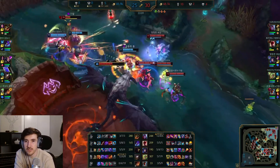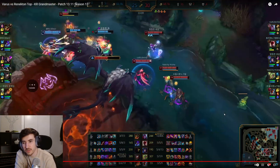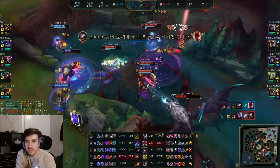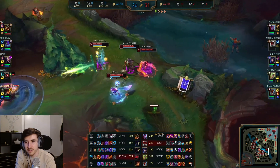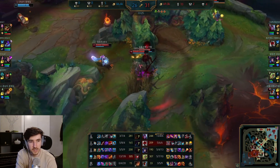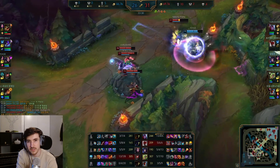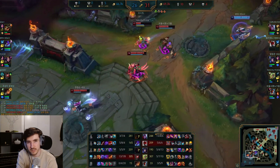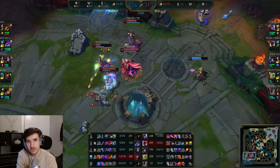We've got Edge of Night on Kha'Zix and Banshee's. Lee Sin gets a lovely kick and we just instantly ult and Q him — don't give him any chance. And again, that's all it takes. If you have any other engage, it doesn't have to be a Lee Sin insec — literally if they just step up a little bit too far, throw out that ult, instantly get your Q charging, and in a lot of cases that's going to be enough to kill.